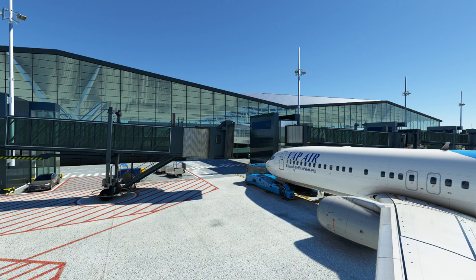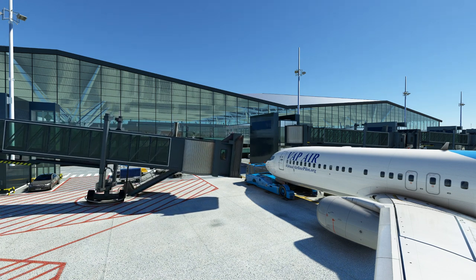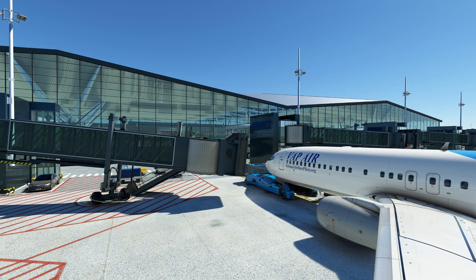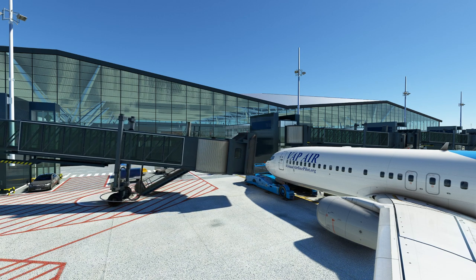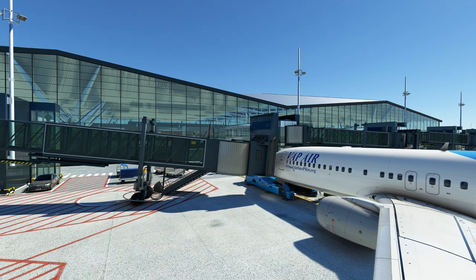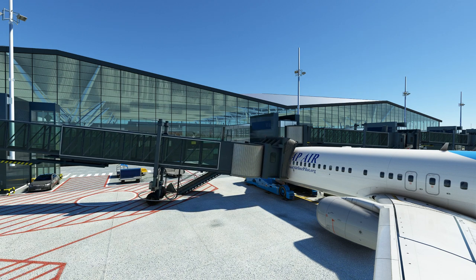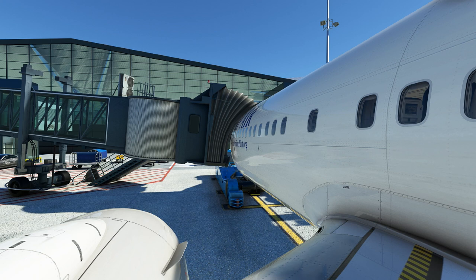Here we are on stand 23 with my 737-800. Let's test the jetway. The wheels move really nicely. As usual, the stairs go into the concrete a little bit, but that happens in pretty much every jetway I look at. But that's a nice motion, quite a nice animation — right up to the aircraft door. And that is a pretty good fit.